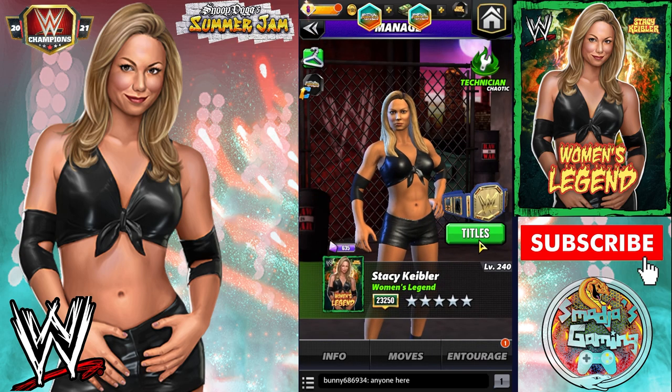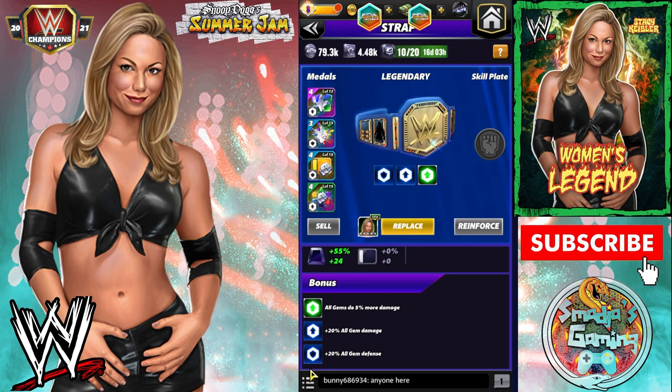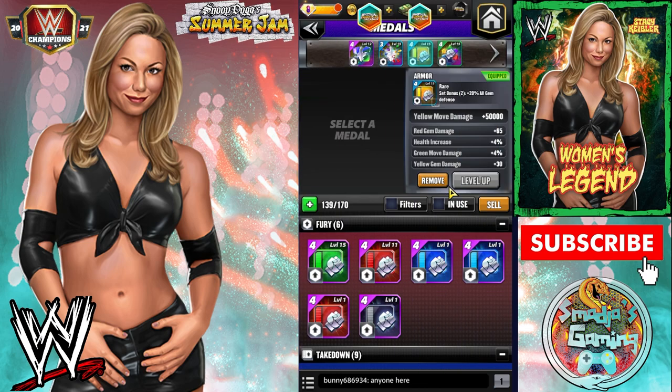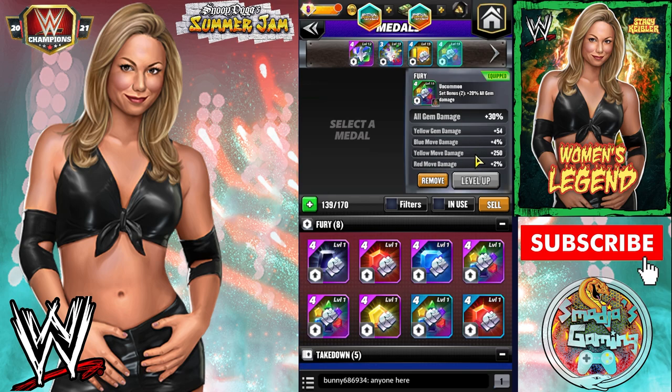Let's look at the strap. I have 20% all gem damage, 20% all gem defense, and the flat boost on the strap is all gems do 5% more damage. There's also a flat metal boost for yellow moves at 50K, yellow gem damage plus 30%, green move damage plus 4%, yellow gem damage plus 4%, plus 30% all gem damage, yellow gem damage plus 54%, and yellow move damage plus 250.